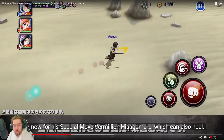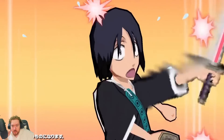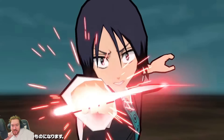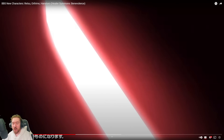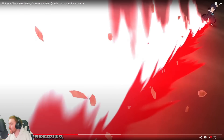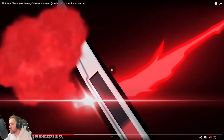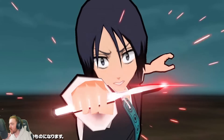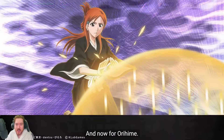Now we have his soul bomb — Vermillion Hisagomaru — which also heals. He whipped out the Zanpakuto, the Shikai. It becomes this blood effect, which is cool — I think that's a good way to show his Shikai. His Zanpakuto he can't attack with, so he just builds up the gauge and then it becomes like a little scalpel. I think that's what you call it. But that's cute, it's a fun special. Hanataro is a fun character, I'm for it.